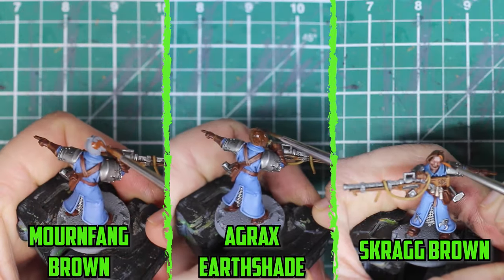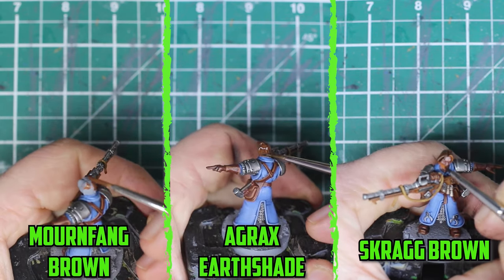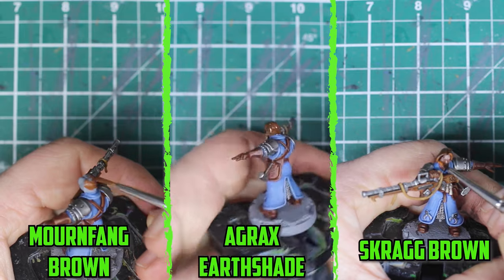As for the Fusil Major himself, the only thing painted differently about him was his hair, and that was done with Mournfang Brown, Agrax Earthshade, and then highlighted with Screaming Brown.